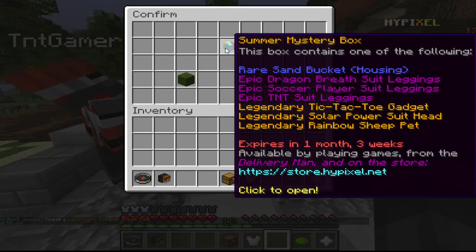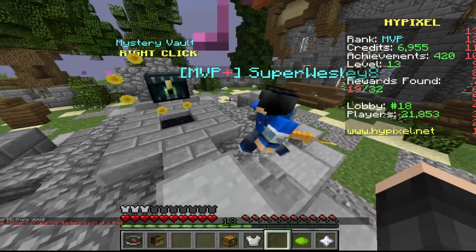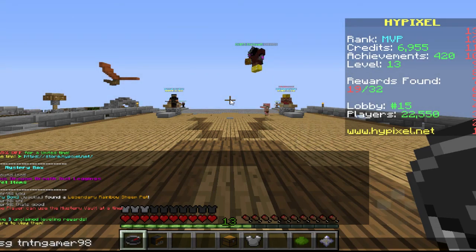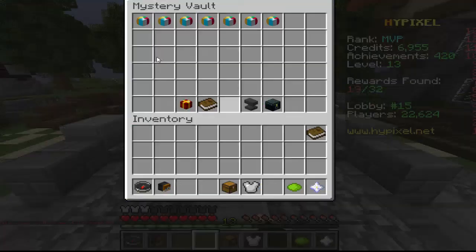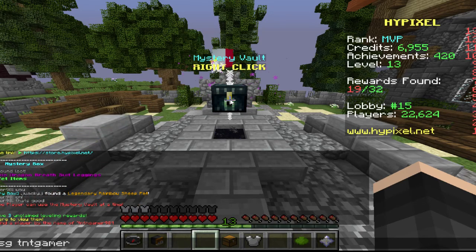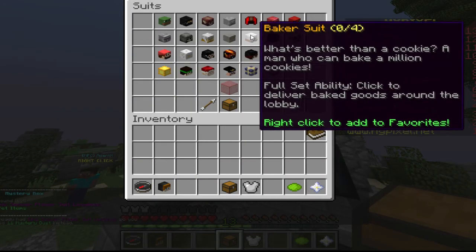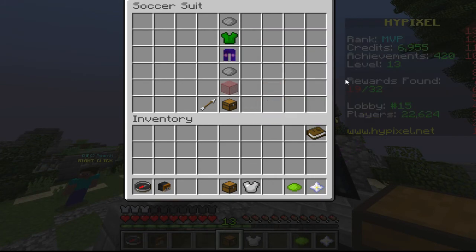Now let's go ahead and open up this one. I would like the rainbow sheep pit - that would probably be pretty cool. Everybody's opening up their boxes here in the wrong lobby. Let's go to Lobby 15. Let's go ahead and message my friend so he knows. Okay, here we go - now it's peace and quiet. Now this one we can get the rainbow sheep pit. We got Epic Soccer Player Suit Leggings - let's check that out. I already have them, we're wearing them right now actually.